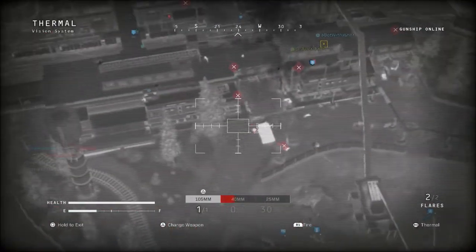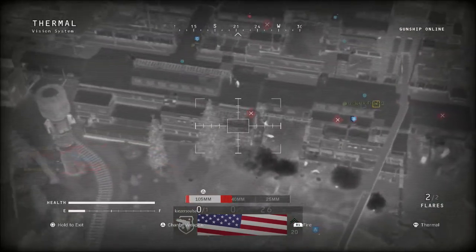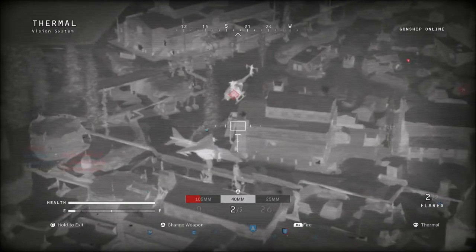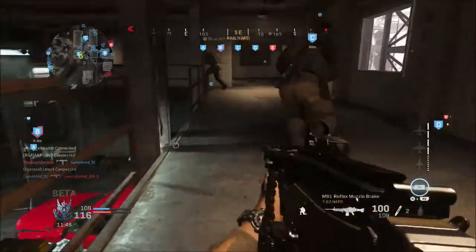They also fixed an exploit in Ground War where players were getting under the map — that is no longer possible. They've also lightened up the game a lot, brightening characters in dark areas across many maps. Having watched some people with early access stream the game, the lighting looks a lot better than it did in the beta.